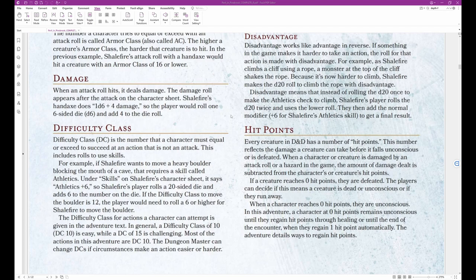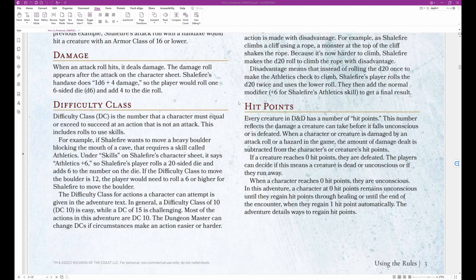For example, if Shale Fire wants to move a heavy boulder blocking the mouth of a cave, that requires the skill Athletics. Under Skills on Shale Fire's character sheet it says Athletics plus 6, so the player rolls a 20-sided die and adds 6. If the Difficulty Class to move the boulder is 12, the player would need to roll a 6 or higher. The Difficulty Class for actions is given in the adventure text. In general, a DC of 10 is easy, while a DC of 15 is challenging. Most actions in this adventure are DC 10. The Dungeon Master can change DCs if circumstances make an action easier or harder.